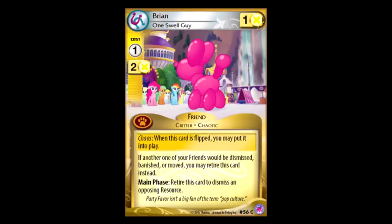Bubble Buddy — hey, you're back! I talked about this card in one of my other videos. One for one power, it has a chaos effect that lets you put it in play if it's flipped. It's a critter, and if one of your other friends would be dismissed, banished, or moved, you can just get rid of this card instead. So it's like a one-turn shield for any of your opponent's control effects, which is amazing. It doesn't protect against kicking things back into the hands, but other than that, it pretty much protects against everything. And during your main phase, you can retire this to dismiss one of your opponent's resources. This card can pretty much do anything — definitely a three of in yellow decks.